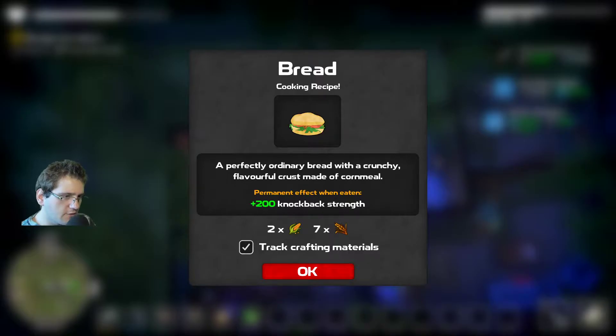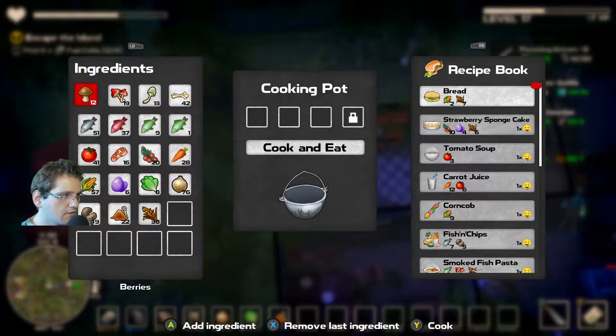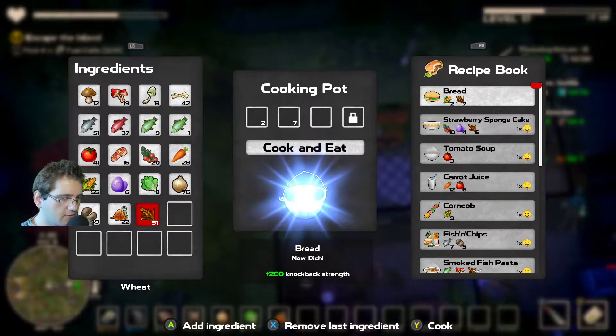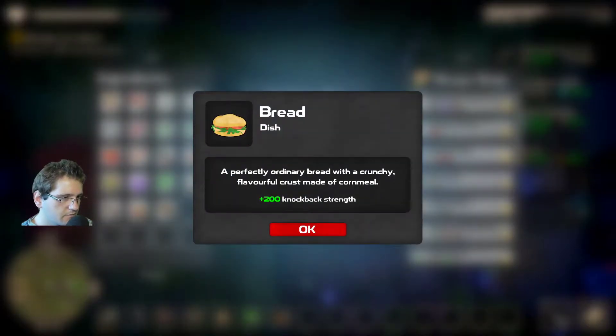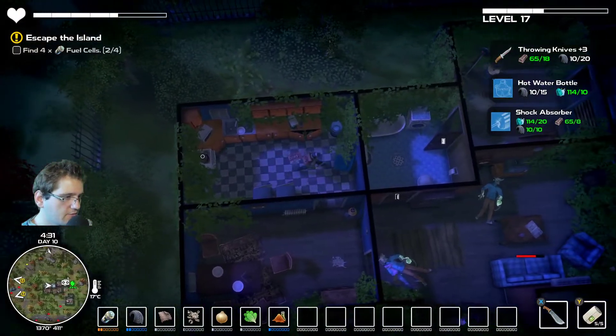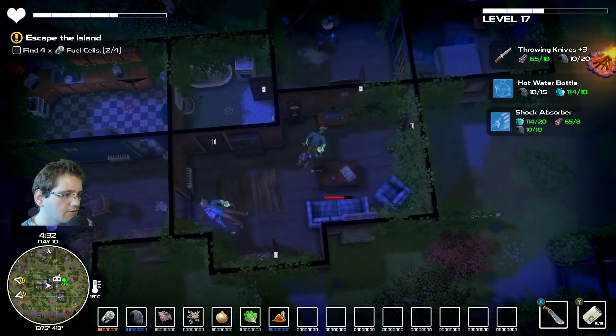I got way too sloppy there, but whatever — just overconfidence. Overconfidence is a slow and insidious killer, if anyone has played Darkest Dungeon. 200 knockback strength — what?! Dude, that's strong. Can I make it now? I think I can. Two corn. What does knockback strength even do? Is it units? Is it gonna knock back enemies with my melee attacks? I'm gonna have to test this.